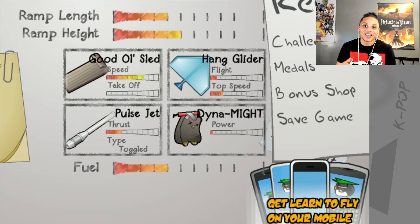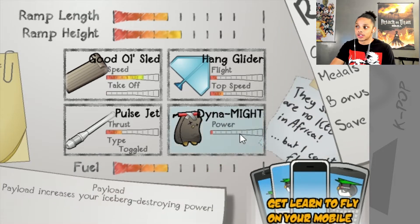What's going on everybody? How y'all doing? Welcome back to Learn to Fly 2 — The Emperor Strikes Back, I think that's what it's called, I can't remember. But on the last one, we got about halfway through the game. We bought the Pulse Jet, good old sled, hang glider, and we still got the dynamite on there because that stuff works wonders on whatever I smash into.